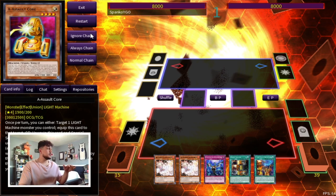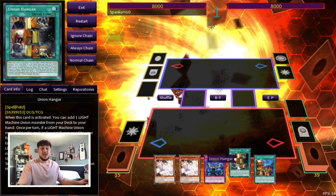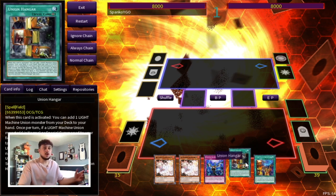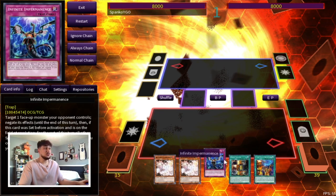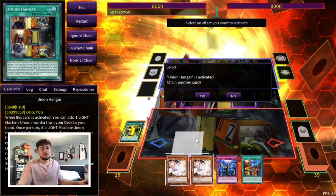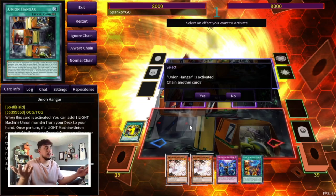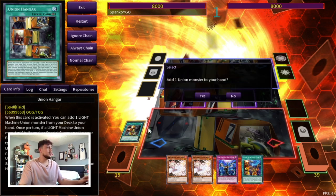The first test hand — funny enough — we have two Ash and Imperm, so we have three hand traps. We also have a Hanger and a Therion Disco Coliseum. The thing is these cards are just one-card combos for you, so these are actually really nice hands to open. Yes, you're susceptible to hand traps, but I just want to show you guys how you can play this deck. If you get hit with five million hand traps, any deck is not playing — but I want to show you what you can do.